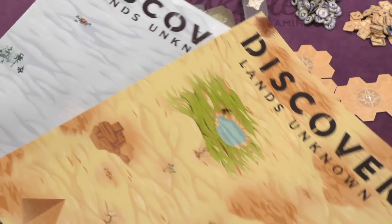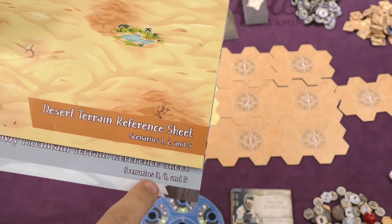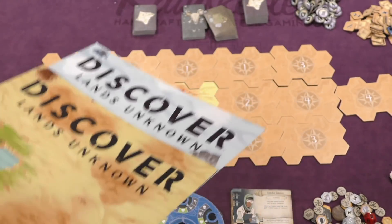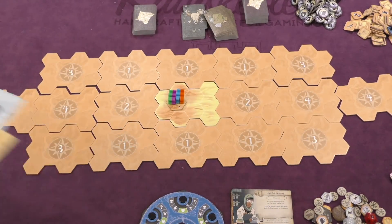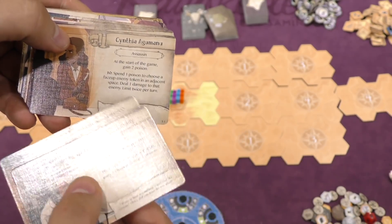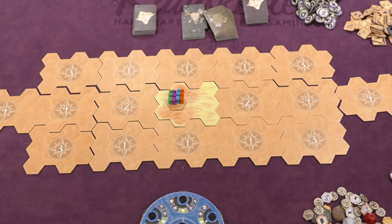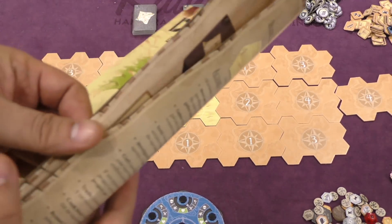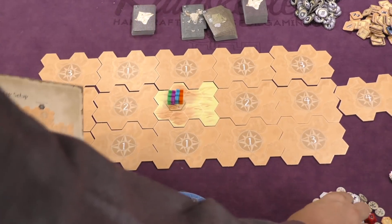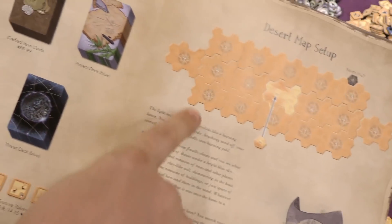There are two types of terrain, and here I have the terrain reference sheets — desert terrain and snowy mountain terrain. One is for scenarios one, two, and five; the other for scenarios three, four, and five. Scenario five appears on both because it's actually not a scenario that comes with the game — it's just a way to continue playing in a full-on competitive head-to-head game. Each player will have a character and pick from various characters, each with a special ability. You'll have a piece and start on the board, and there's a compass to randomly determine directions.